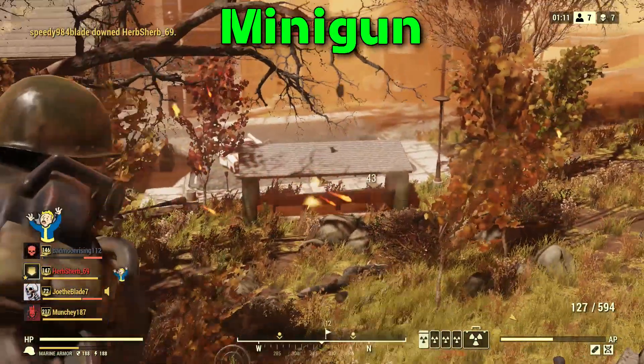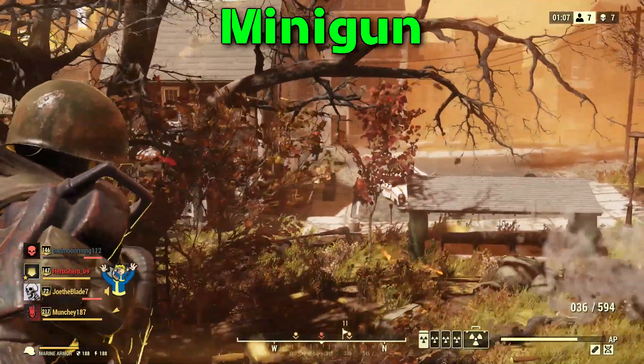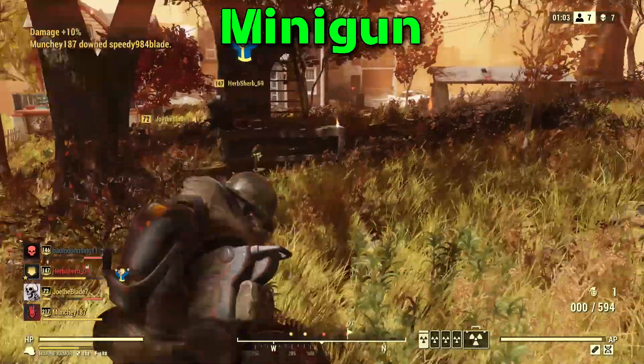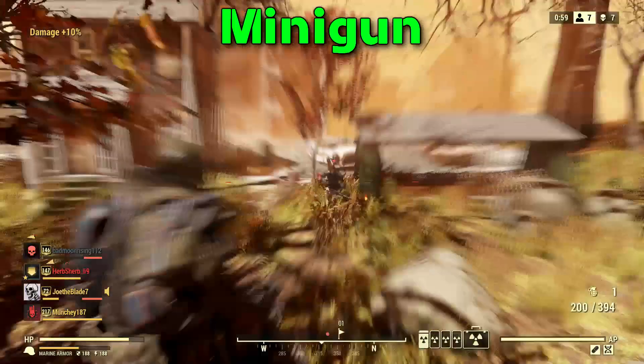Another tactic used by our former heavy gunner was to pin a target in place by throwing rounds downrange, allowing us to flank the target and get the kill. Do apologize about this video being so long-winded — there is a lot to get through with this gun.